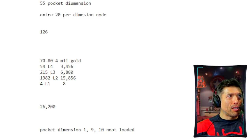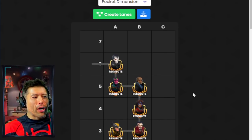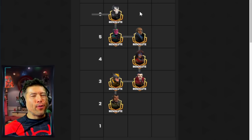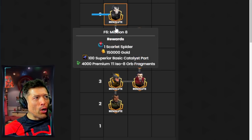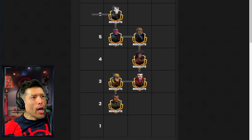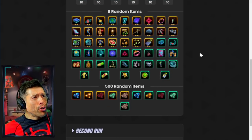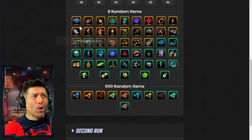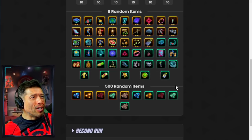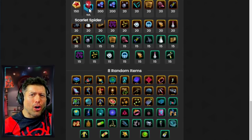The other piece of this event is the Pocket Dimensions. On MSF.GG you can see some of the nodes. We don't have node 1, node 9, or node 10 yet. But looking at each node, you're getting one Scarlet Spider Shard per node. If you're doing all 10 nodes two times, that's 20 extra shards. For first-time rewards you're getting some silver promo credits, some decent guaranteed rewards, and some potentially really good random items — or fully crafted orange gear as a not-as-good option. Teal gear is really, really good if you get some of those.